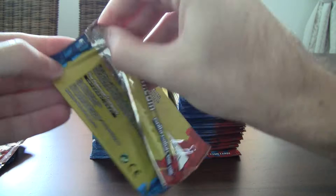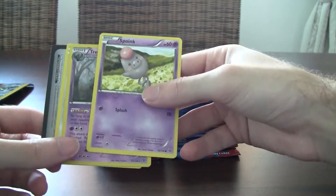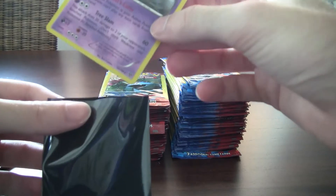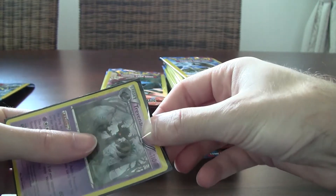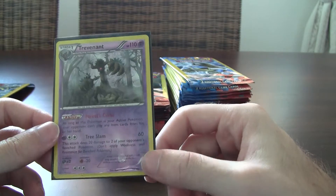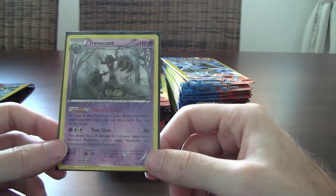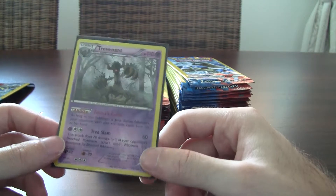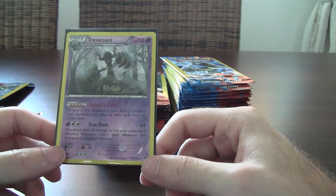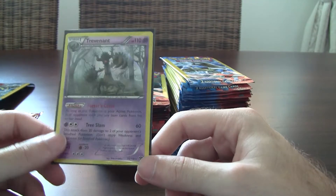Oh yeah, another Trevenant! And also this guy - how can I forget about this guy. Trevenant was amazing when he got released because it basically did the same thing another Pokémon called Gardevoir did, released in Emerging Powers from Black and White. But being a stage one was great - it was quicker, and the 110 HP was perfect. Gardevoir only had 20 more HP and was a stage two, so Trevenant outclassed it in pretty much every way. Tree Slam is actually a great attack - 60 on the active and 20 to your opponent's bench Pokémon, so that's about 100 total damage factoring bench damage, for three energy. Also double colorless compatible.